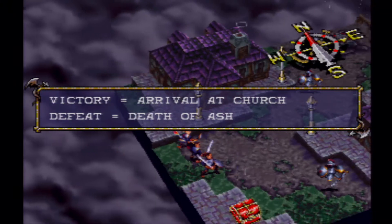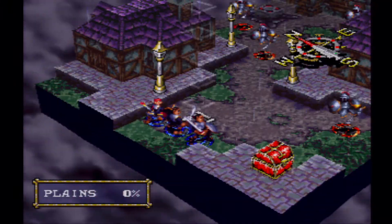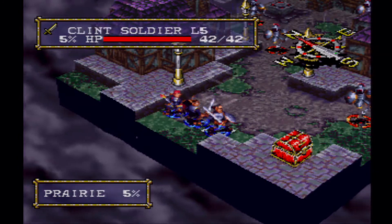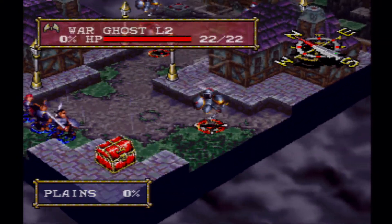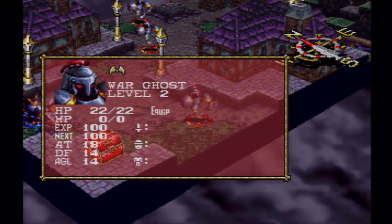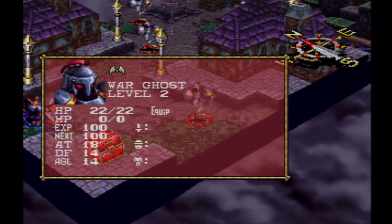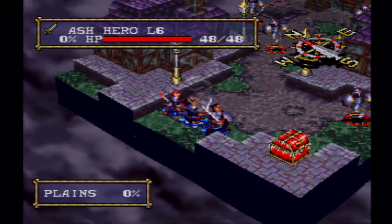Victory condition: battle of the church — defeat of Ash. I think 100% of all battles have Ash's death as one of the defeat conditions. We've got two new enemies: War Ghosts, which are the first introduction to flying units — air units. It's a bit of a jump from the thieves in the previous battle, but as long as you've upgraded everyone's equipment, which you should have, you'll be fine.